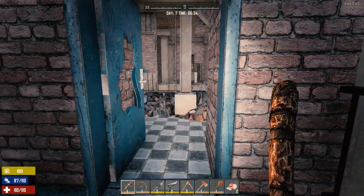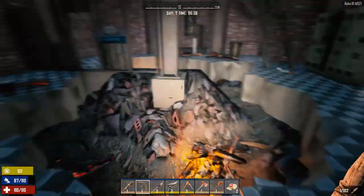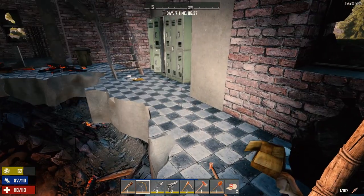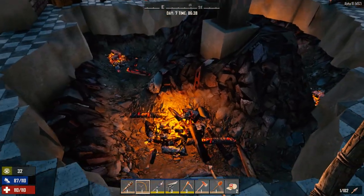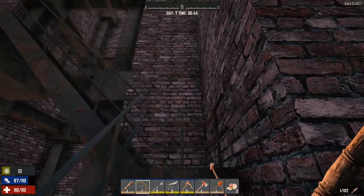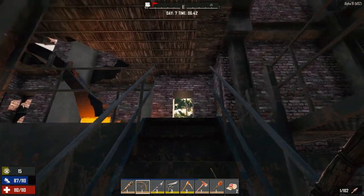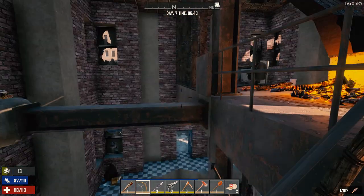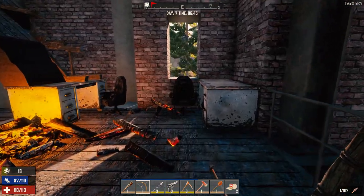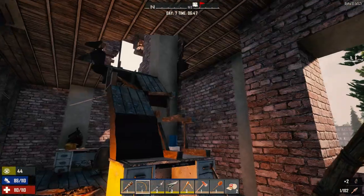We've got an unlocked door. So check that first. Still got my primitive bow. I'm going to turn the light off for now. Somebody had a fire in here. Looks like we're clear on this floor. Let's go up and have a look at what we got up here. Pretty darn quiet.